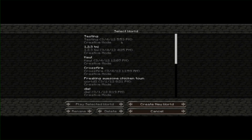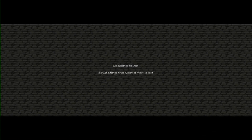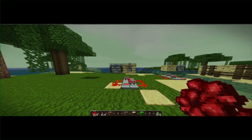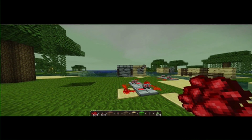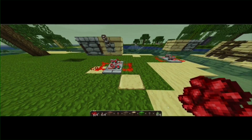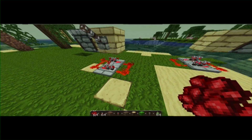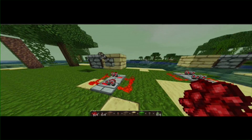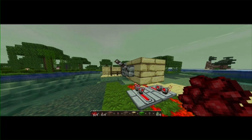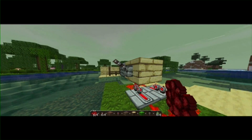Hey guys, it's cha-cha-3531 here. I just wanted to do a quick little tutorial showing you how to make a turret with a dispenser. Right now, as you can tell, this is sort of messed up and it's not how it's supposed to be — you can tell because if you hit the lever it only shoots one.